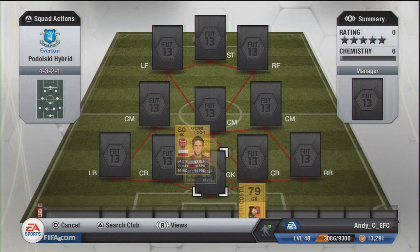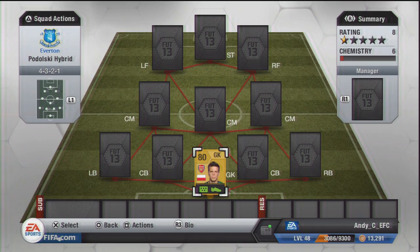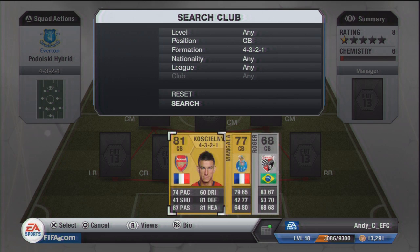I'll change the formation to that and throw the first player in, and that is going to be Szczesny. He's a really solid goalkeeper. He's got 84 diving and 83 reflexes so he's a pretty solid keeper, and he is non-rare so he's really cheap - I think he cost me 700 coins, so that is not too bad at all.